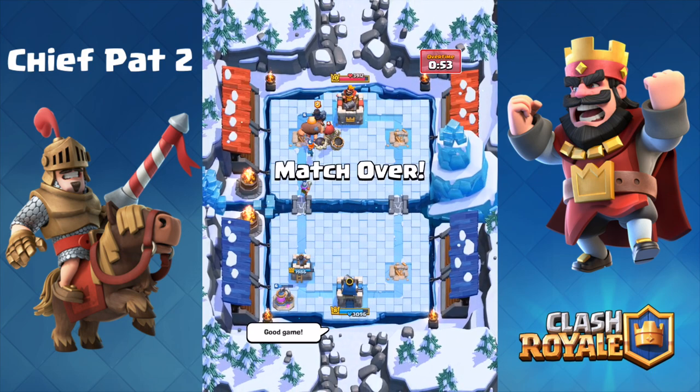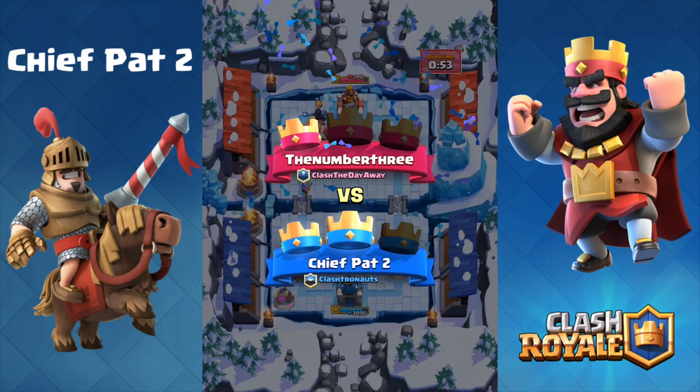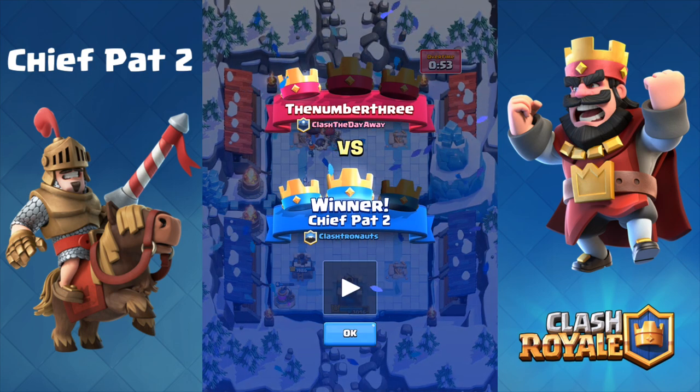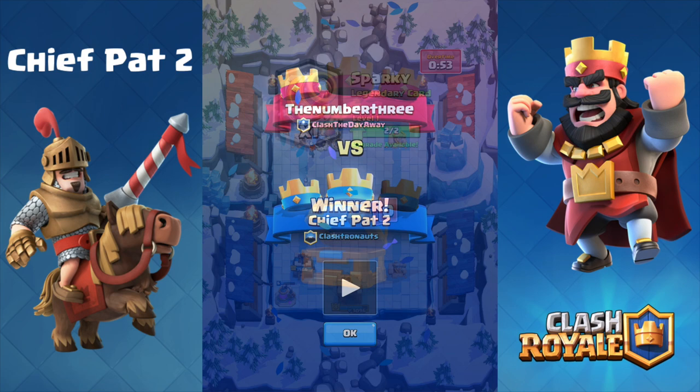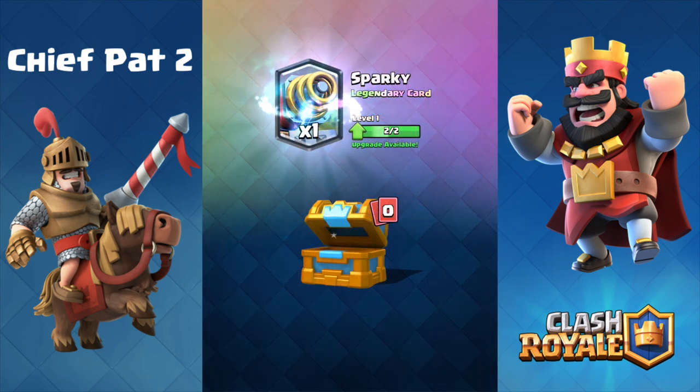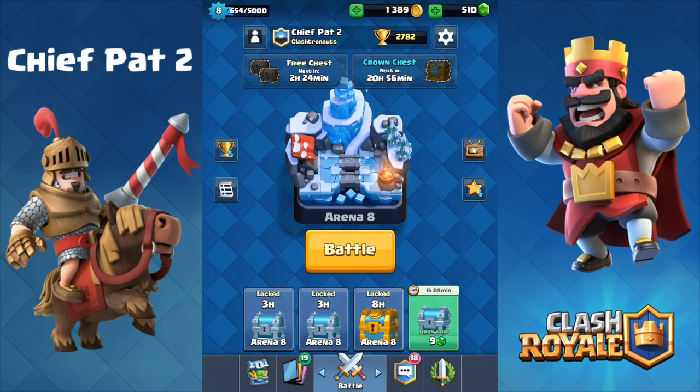Good game — very well played to my opponent. This is the battle that gave me the crown chest I needed. I was 9 out of 10, I got two crowns so it put me at 11. Guess what I get out of my crown chest — a Sparky! My other Legendary card on this account is already a Sparky. You only need two cards to upgrade to level 2, so I can upgrade my Sparky to level 2 on my brand new level 8 account. Isn't that just magic?